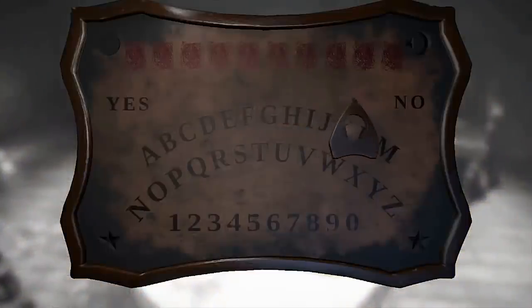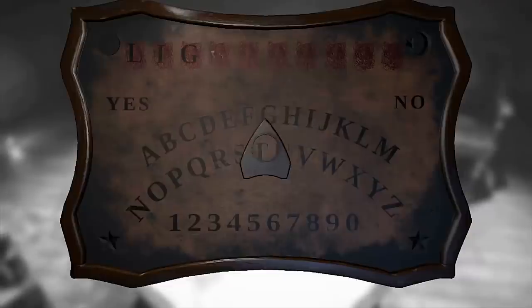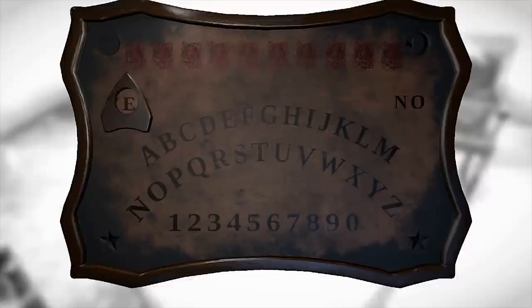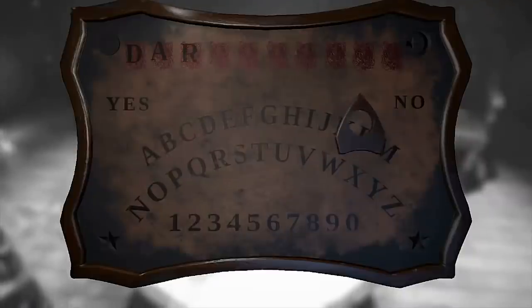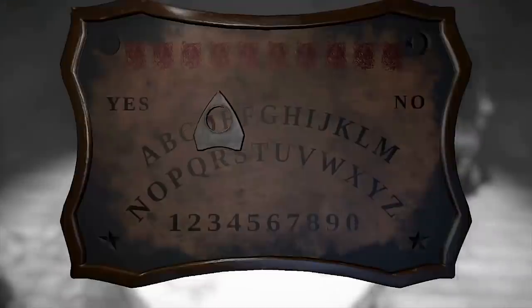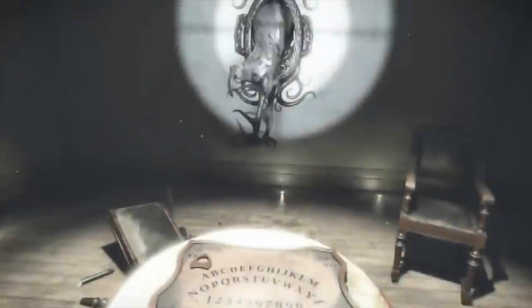On Halloween, players can find secret terrifying content in Layers of Fear. Outside, a new drawing tells of two children playing with a Ouija board in the basement. Following this lead and heading into the basement, the back room door — normally locked — is now open. Inside is a spirit board that can be used to write various words to watch fun effects take place. Words such as 'ghost,' 'kid,' 'devil,' and 'woman' can make some scary stuff happen in the room.